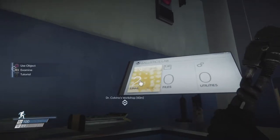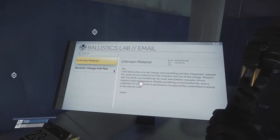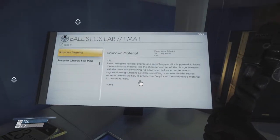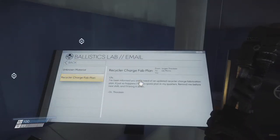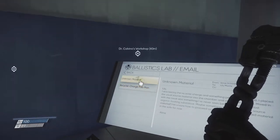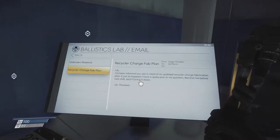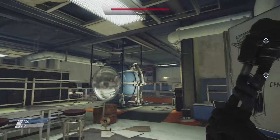There are two more emails. The ballistics lab — unknown material: 'I was testing the recycler charge and something peculiar happened. I placed the usual source material into the chamber and set off the charge. Mixed in with the result was something I've never seen before — a purple, almost organic-looking substance. Maybe something contaminated the source material. I've placed the unidentified material in the safe for now.' So she must have accidentally put a mimic in there and was really lucky the mimic didn't kill her.